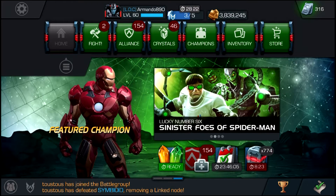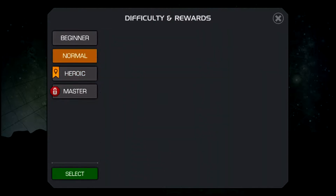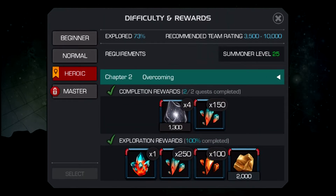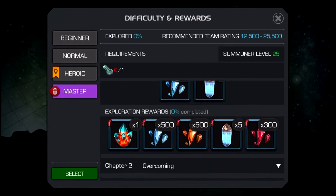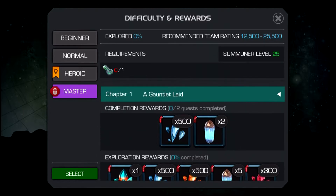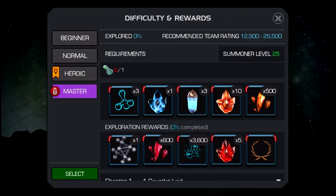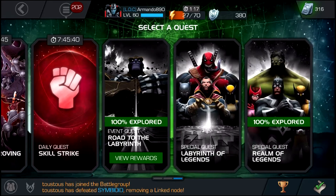There are also the event quests that are currently up right now every month. You're going to start getting 1,000 5-star shards from Heroic, and you're going to be getting 600 from another tier — so about 1,500 5-star shards a month, plus the 1,000 other shards, giving you 2,500 5-star shards.